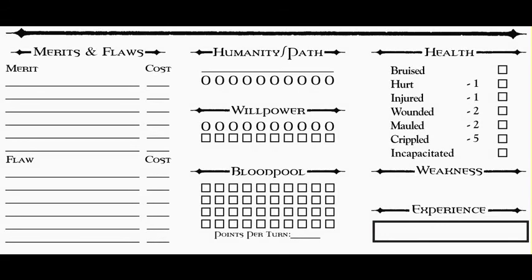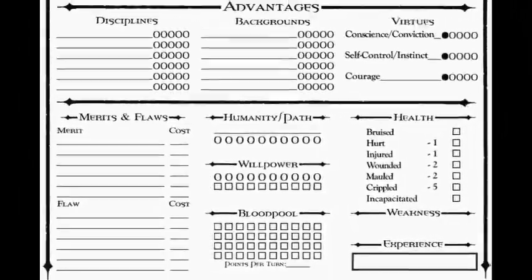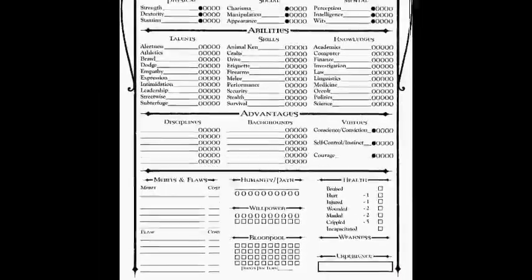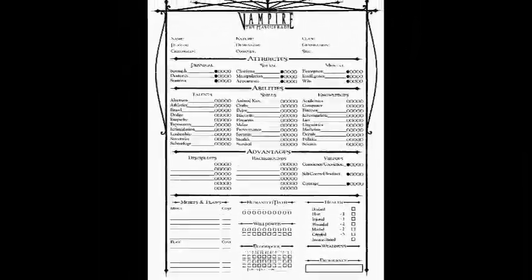Then there's the weakness section, which is your clan weakness — very self-explanatory. The clan page says your weakness is this. For Malkavian it's your mental illness; for Nosferatu it's your monstrously hideous appearance, and so on. And of course there's experience points. That's pretty much it — that's how you do it, and those are my opinions on the different parts of the Vampire the Masquerade character sheet.